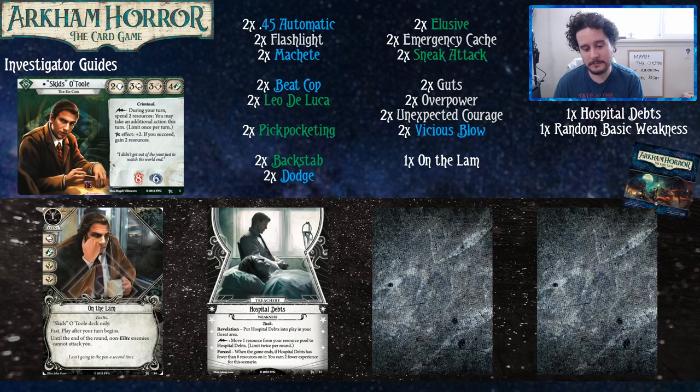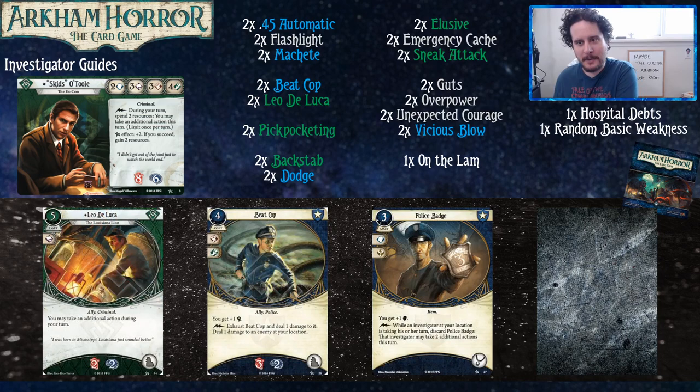This weakness is up there with Shellshock — not quite as soft as Shellshock, but in the same tier. Shellshock has a much higher ceiling for how bad it can be, but a lower floor where sometimes you draw it and it does literally nothing. In theory it could kill you, but I've played three campaigns with Mark Harrigan and every time I drew Shellshock, I was like, what?